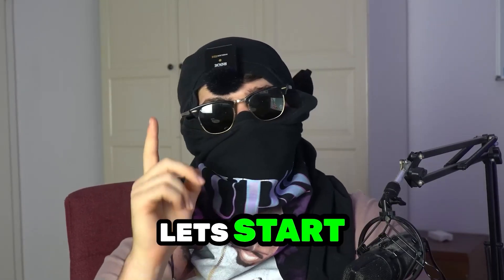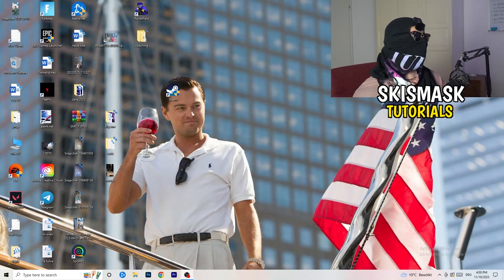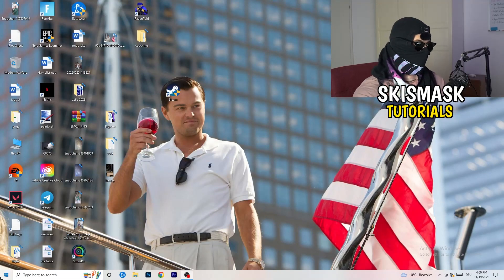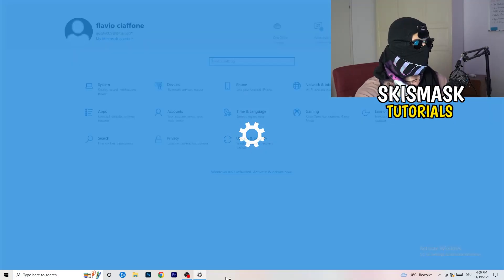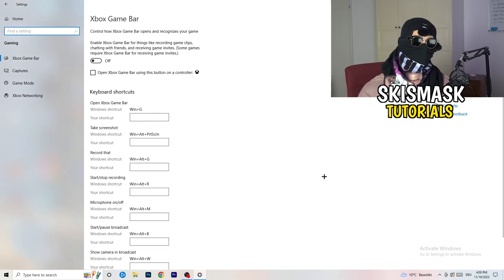The first thing I want you to do is really simple. Go to the bottom left corner of your screen, right-click or press your Windows key, and go to Settings. Once Settings pops up, go to Gaming. This will help you a lot with your FPS dropping issues. We're starting with Xbox Game Bar — you need to turn this off.